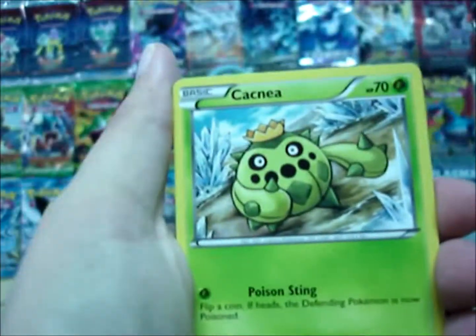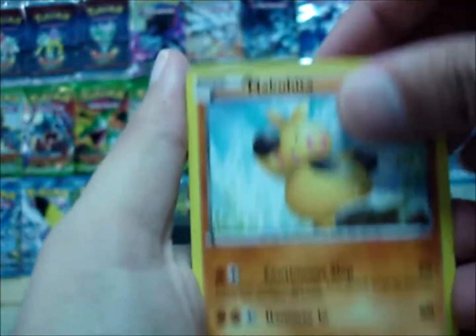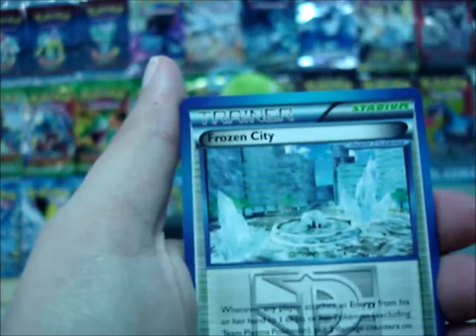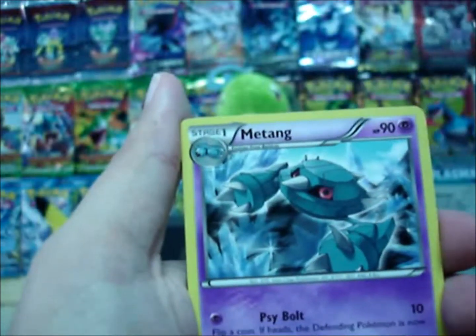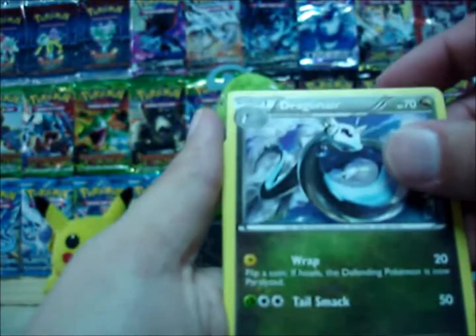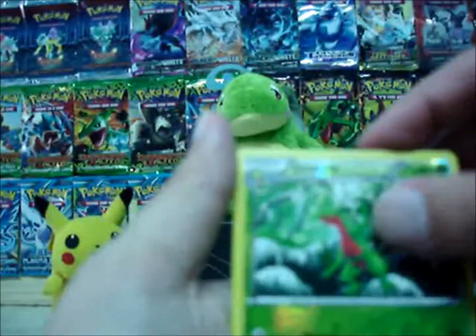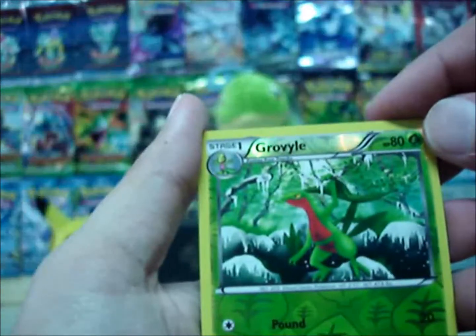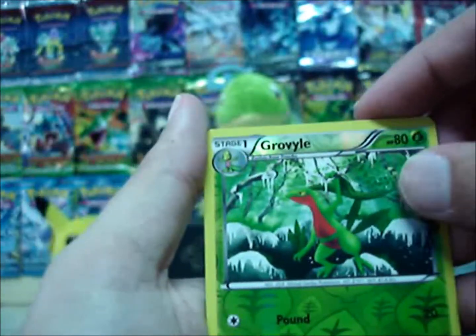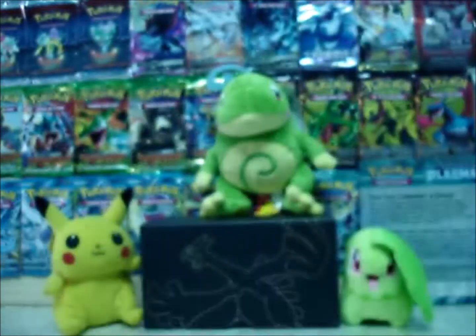Sandile, Cocknia, Sneasel, Makuhita, Eevee, Frozen City, Metang, Dragonair — and oh, I actually thought there was no rare card. Reverse Grovel and my rare is an Exeggutor.